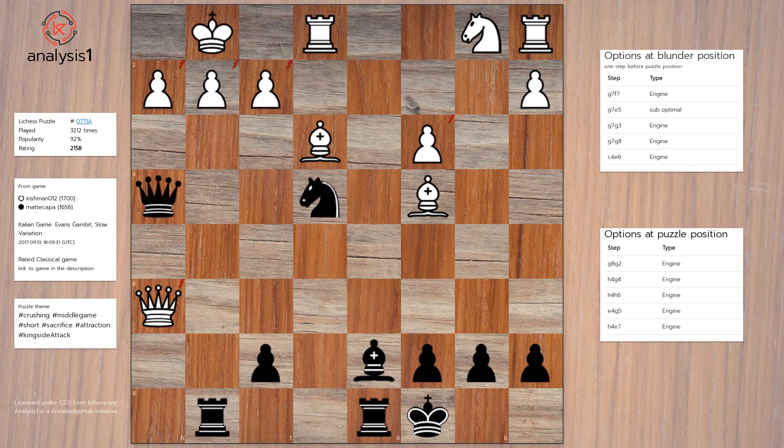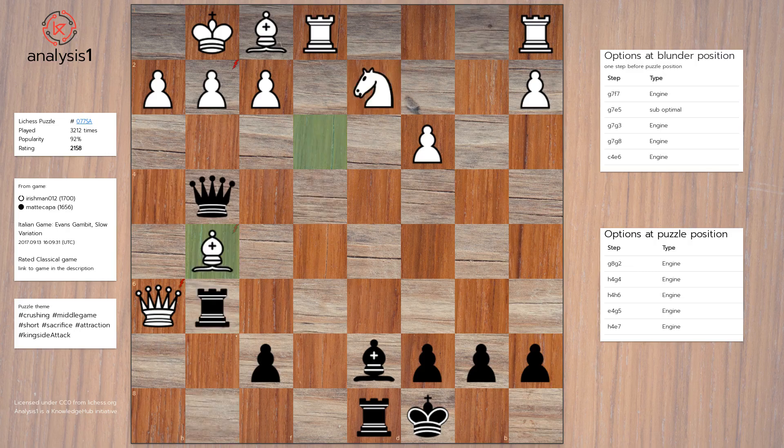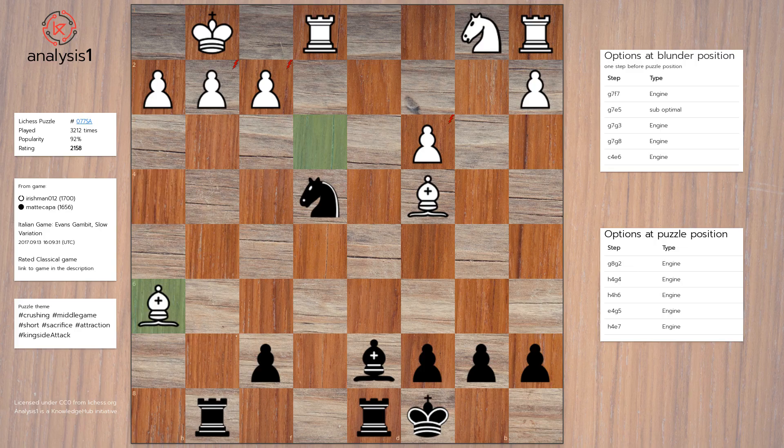Puzzle Losing Option 2: Queen to G4, Bishop to F1, Knight to G5, Knight to D2, Rook to G6, Rook takes G6, Bishop takes Knight. Puzzle Losing Option 3: Queen takes Queen, Bishop takes Queen, Bishop to C6, Bishop to F1, Knight to C5, G3.